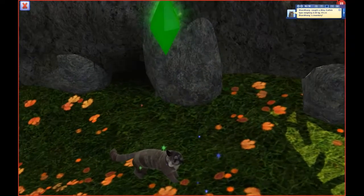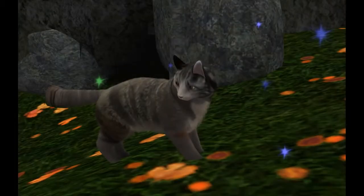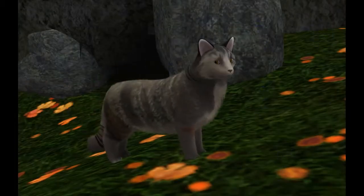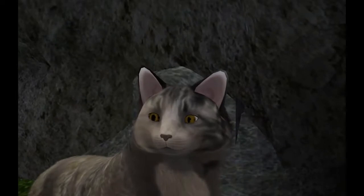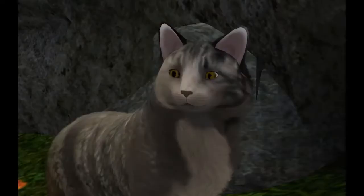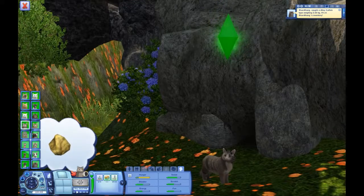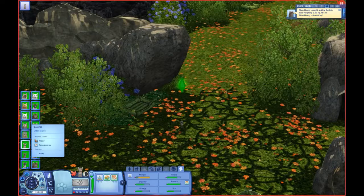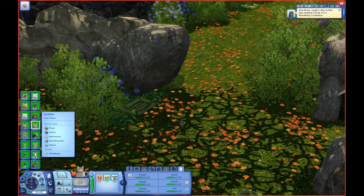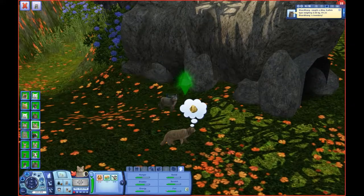He is so handsome! Oh my god, Dustkit — or Dustpaw, or whatever you are now — you look so much like one of my actual cats. You look like Chimera. You are so cute, I love you. Dustkit has now aged up. And Sandstripe — now I'm being dragged over to Shellkit. Sandstripe, where are you going? Don't practice hunting — congratulate your son, sniff him.